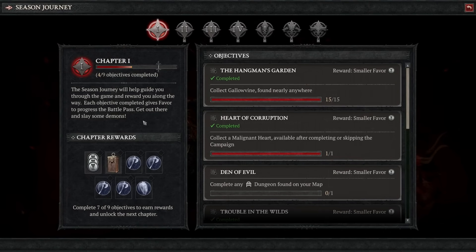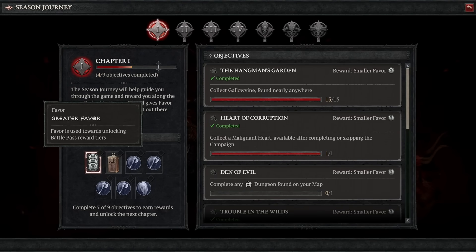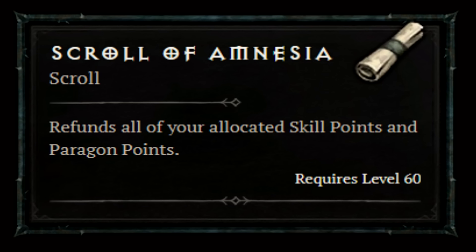Then there is also the Seasonal Journey - a set of objectives split across seven chapters. Some of them are easy, some are a bit more time consuming, but you must complete a certain number of objectives per chapter to unlock that chapter's rewards and progress further. These rewards include things like favor to advance your battle pass, caches of materials of various kinds, as well as jewelry. We know that we will also get at least one scroll of amnesia from the Season Journey, which is a new item that resets your skill points and paragon board completely for free, allowing one easy build swap. I really hope that we get more than one though, because only getting one would feel like a tiny slap in the face.